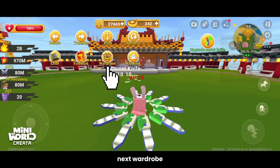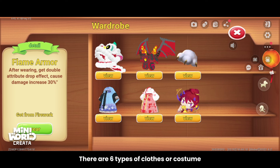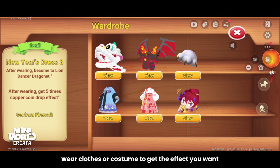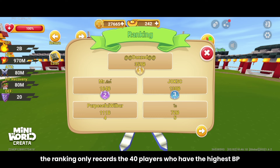Next is the wardrobe: clothes or costumes obtained from fireworks. There are six types of clothes or costumes, and each one has a different effect. Wear clothes or a costume to get the effect you want.